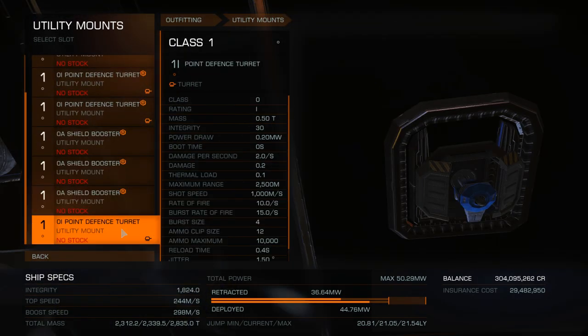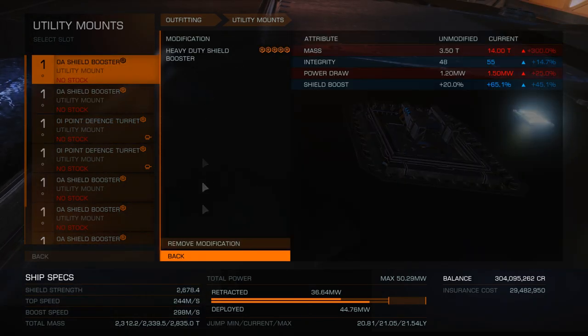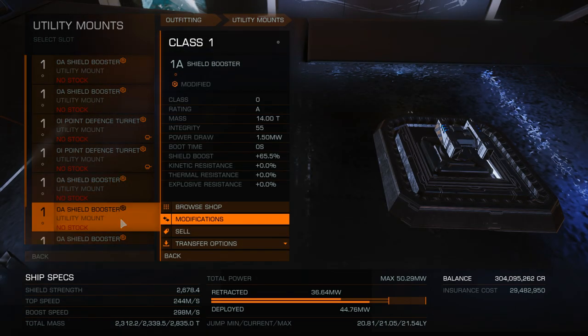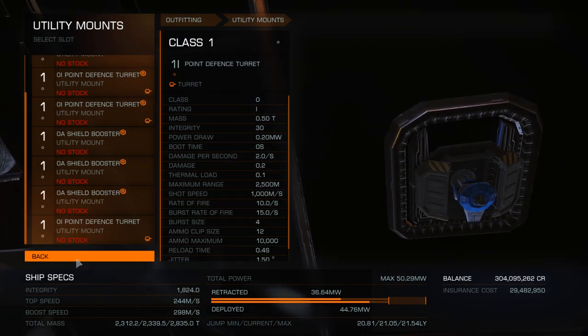We're going to have 5 shield boosters and 3 point defenses. The shield boosters will be engineered for heavy duty super capacitors. The point defenses cannot be engineered very efficiently, but if you have the community gold point defenses engineered for long range, then you are good.